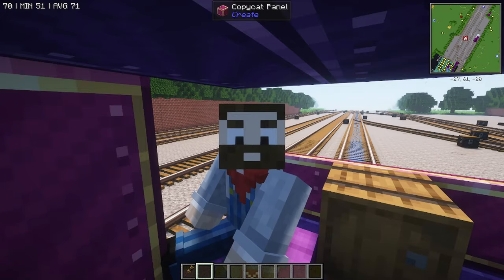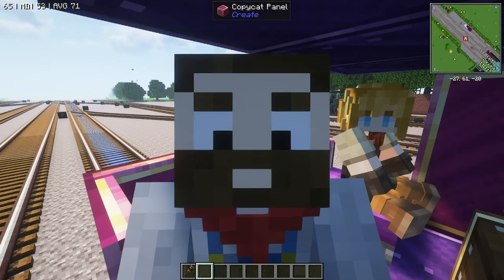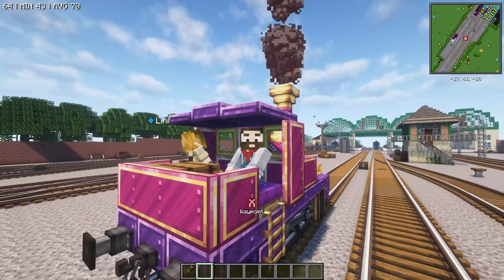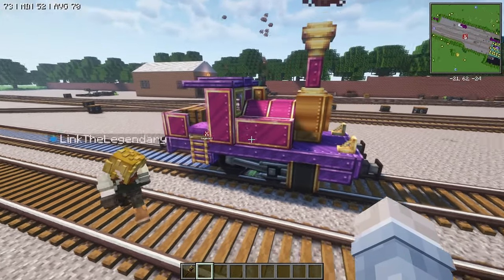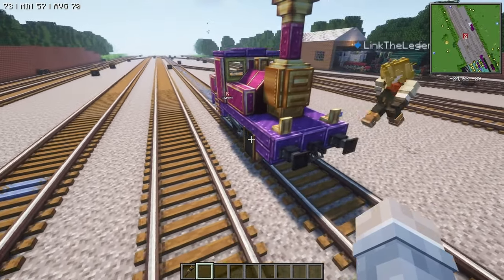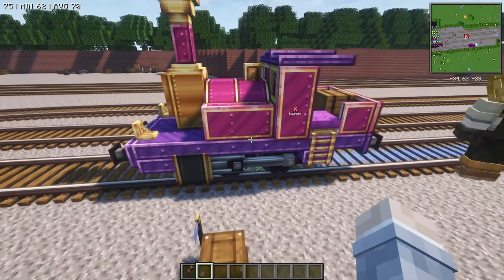Good evening everybody, my name is Bubby Craft and tonight I'm partnering up with Link the Legendary to build Lady. Hello hello everybody! So Link decided to make Lady from 'Thomas & Friends: Magic Railroad' in the Create mod.